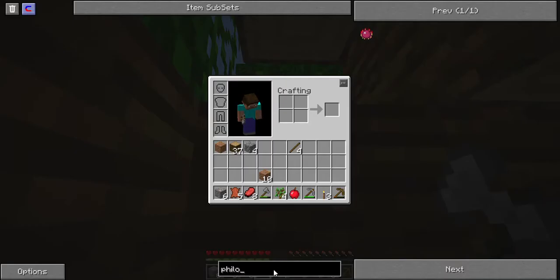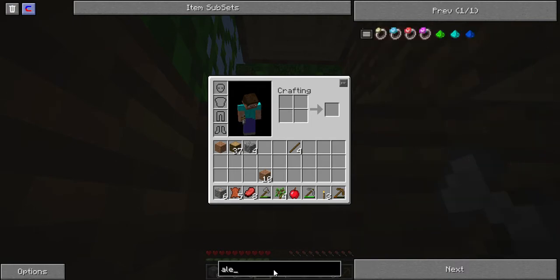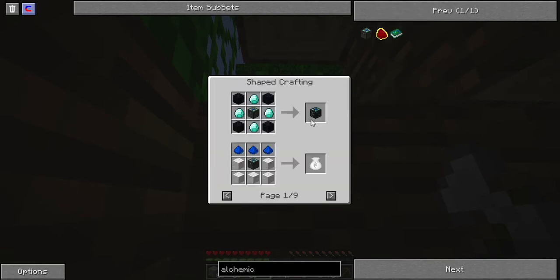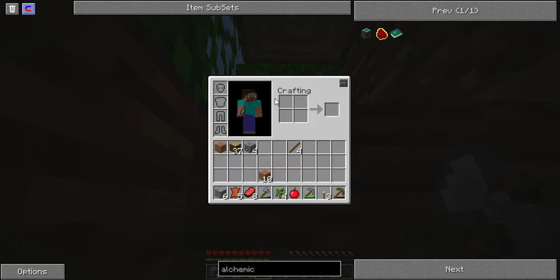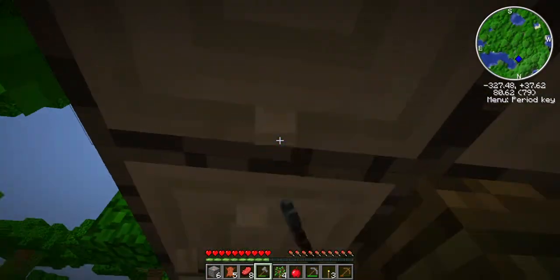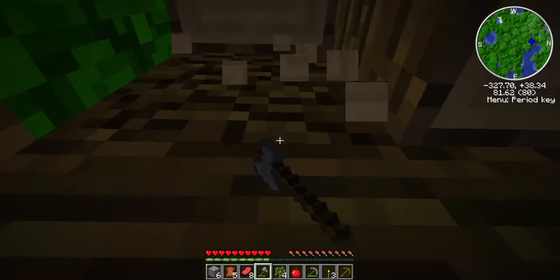My main goal is, by episode 3, to have an alchemical chest, which will allow me to make an energy condenser. That's the thing we need to make, which will allow us to get infinite everything. It's very overpowered, and it should be your main goal in Techit — though not everything has an EMC value.